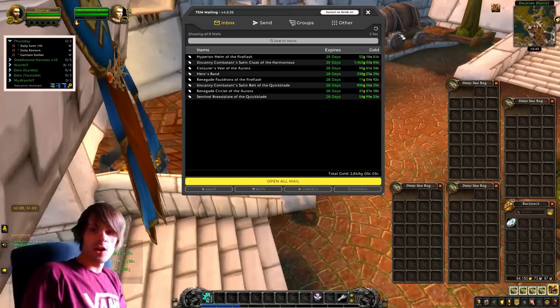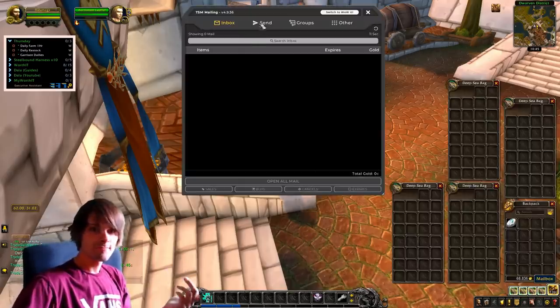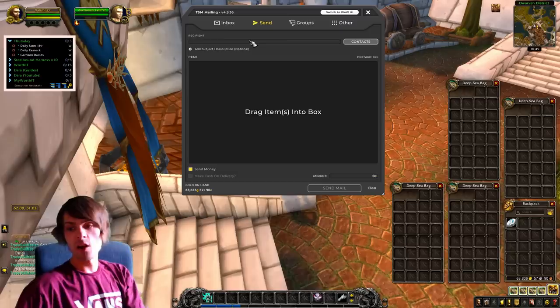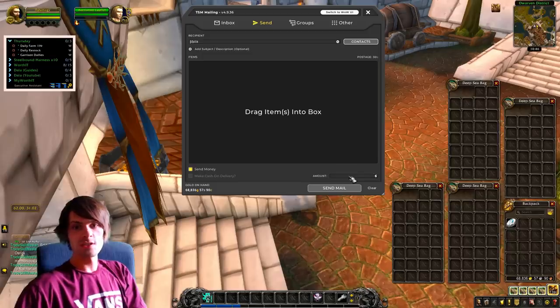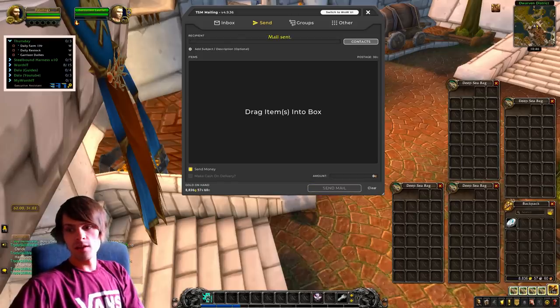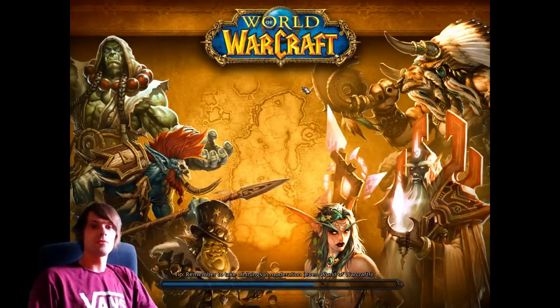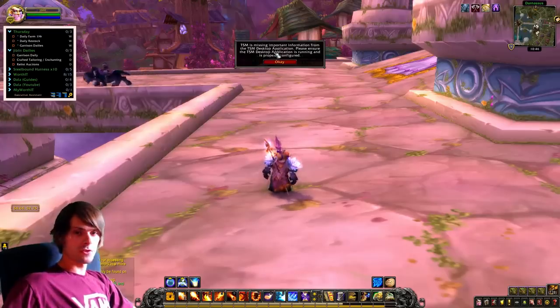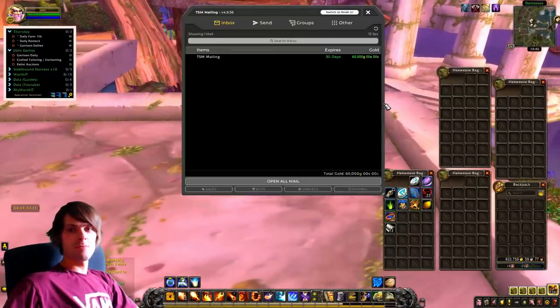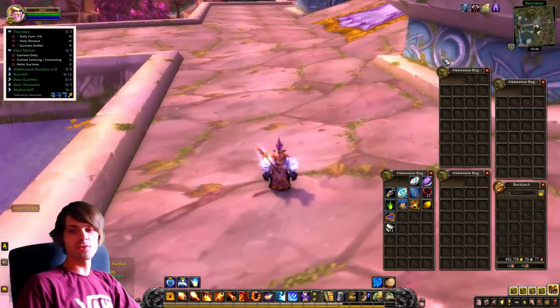I'm going to transfer gold over to my main character Giblet to hold all the gold. I'll send over 60,000 gold to Giblet, then log out after spending about 8,000 gold relisting transmog. Once we pick that up on Giblet and do an overview, our actual total comes to 993,759 gold overall. I've got to do some major restocking because every spare minute I've had I've been focused on farming. Not doing too bad and I'm quite happy with that moving forward.